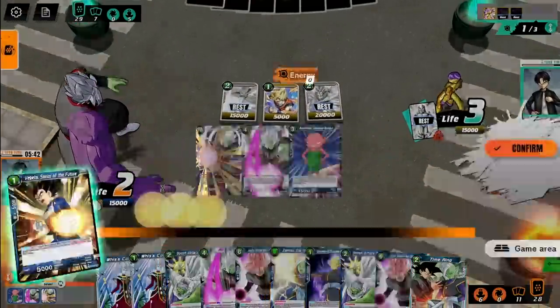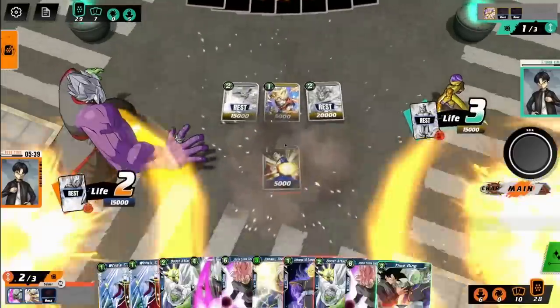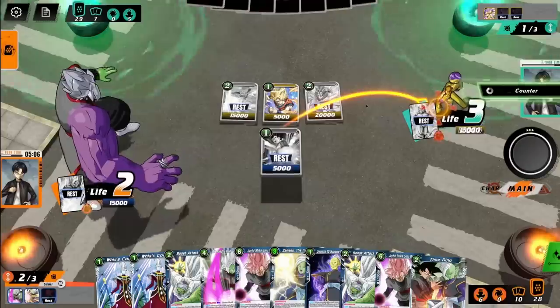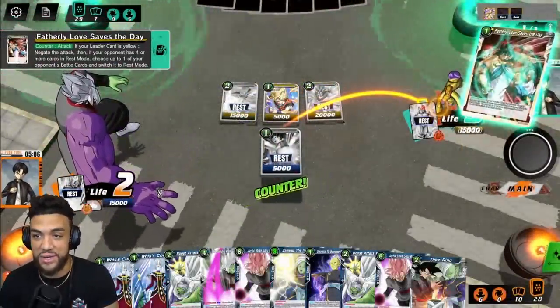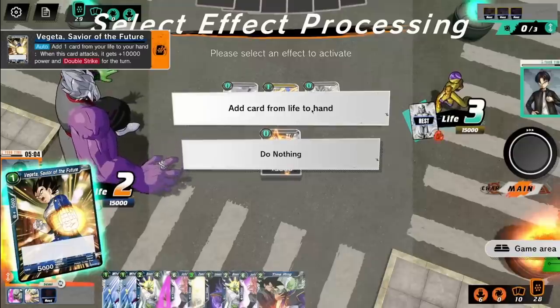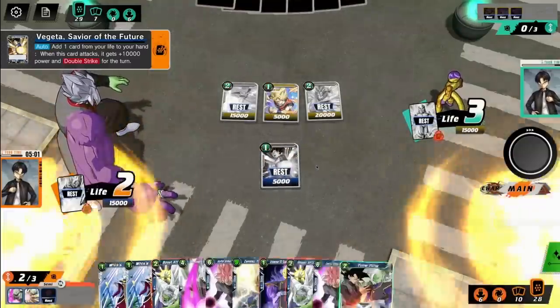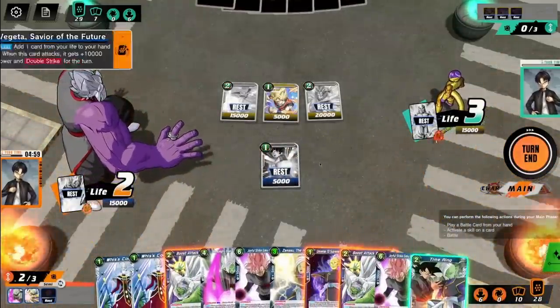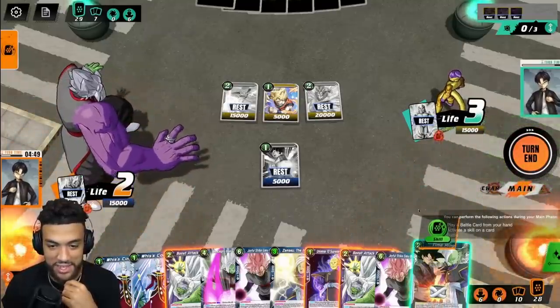Now let's play Vegeta. We'll use one of our energies to play Vegeta, and again Vegeta does double damage. I think he has counter cards — oh, he is countering. Fatherly love saves the day. I can still add life to hand, but no, that's too risky now. That's for a kill shot. So I may just have to end there.